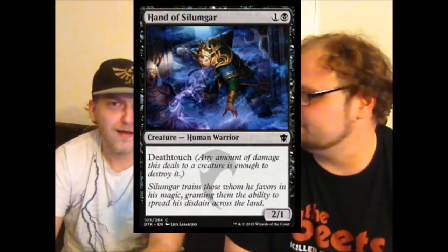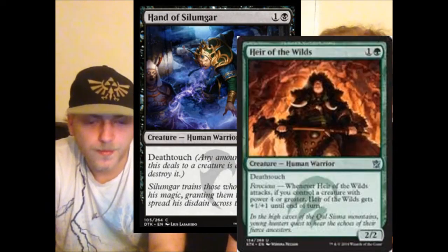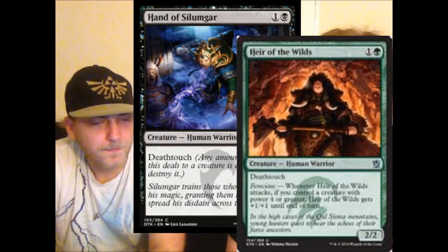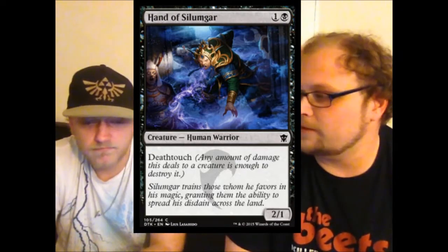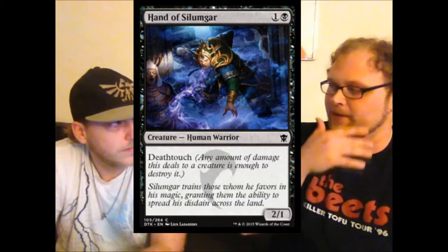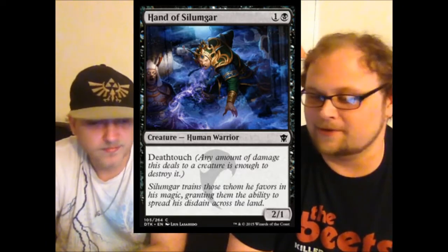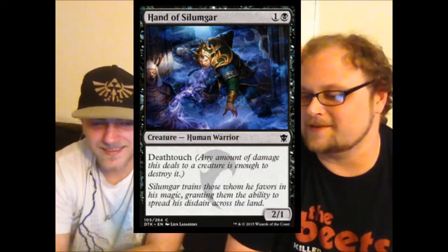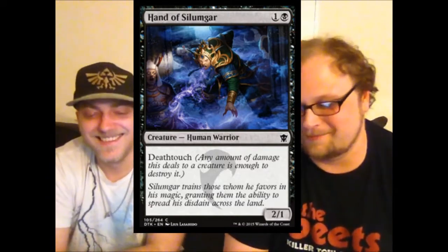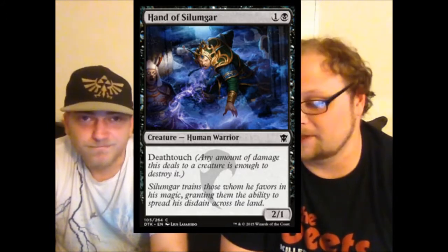Hand of Silumgar is good — quite good especially in limited. In standard and constructed I like Heir of the Wilds from Khans — a two-mana two-two deathtouch with a ferocious ability. That's strictly better in many ways, but Hand of Silumgar is still quite good. At the very least in limited it's very very good — two mana two-one deathtouch. I do like Typhoid Rats better: one mana less for basically the same card, though you do get double the damage off this guy.